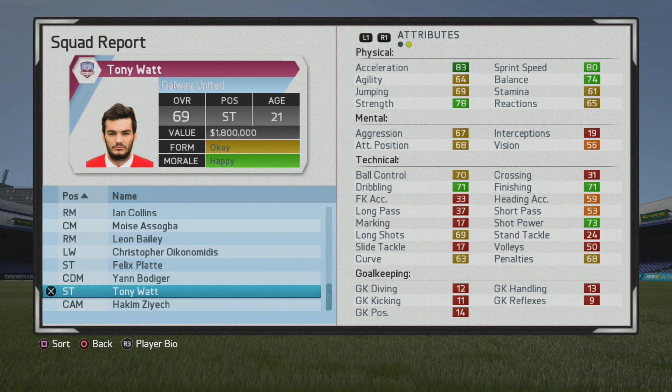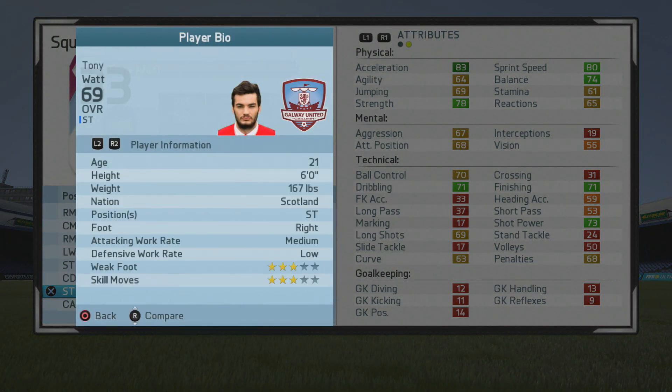He starts at a 69 overall and really has some good base stats. With training you can improve his agility, finishing, ball control, and dribbling. He's already pretty set with strength and pace in my opinion. We'll take a look at his player information before we really get into things.